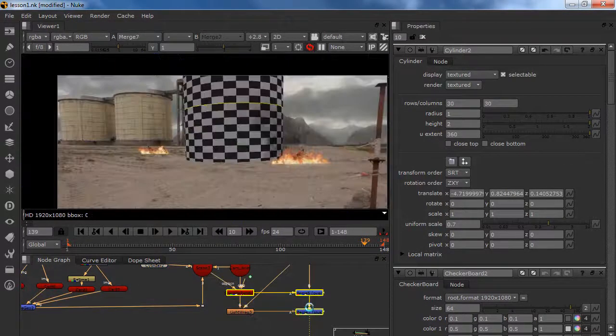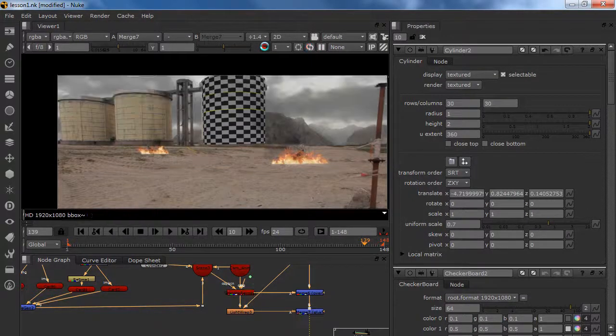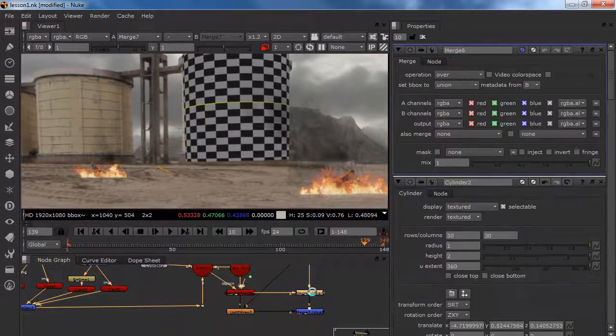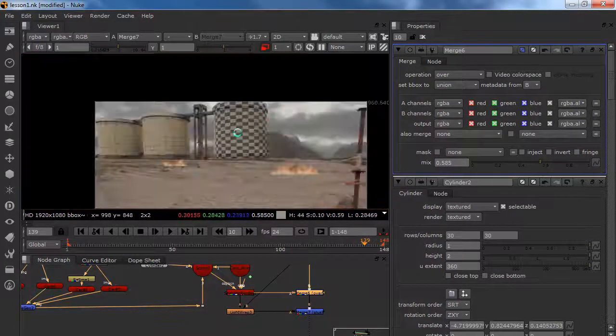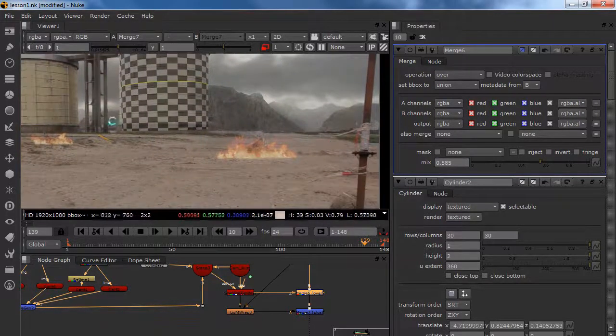This is going to load really long so I am going in my proxy mode. I am going to put my merge to something like 0.5 — it is going to affect these two. No worse because we are going to use another scanline render and re-render the whole thing with the destruction of the building. Then we are going to put our foreground smoke. After that is all done we are going to render it again because we want to work fast.